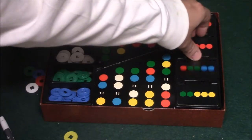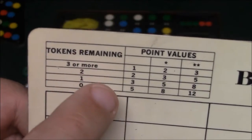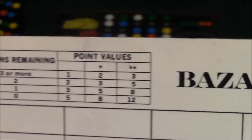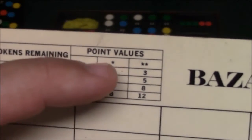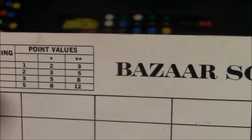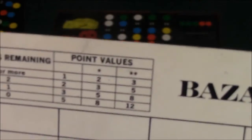The game ends once two of the four slots are empty — the bazaar closes and you score your points. The scoring system is a little unique. If you end up having three or more tokens in your hand, you score one point, and you follow the chart to score the rest. If you have two remaining tokens you get two points, etc. When the game ends, all cards get an extra star — so cards with no stars count as one star, and cards with one star count as two stars. You count up your one-star and two-star cards, add them up for your total, then cross-reference that with your remaining tokens on the chart. Whoever has the most points wins.